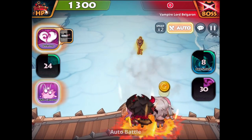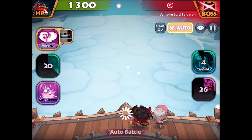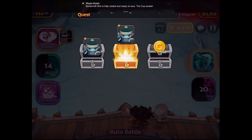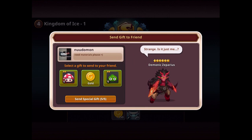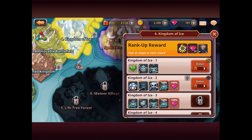That was an easy mission. I got a key, and some of my guys are leveling up on their own. Here's a gift prompt — I got a gift last time, so let's send some gold back. I don't know who they are, but that's how the gifting system works.